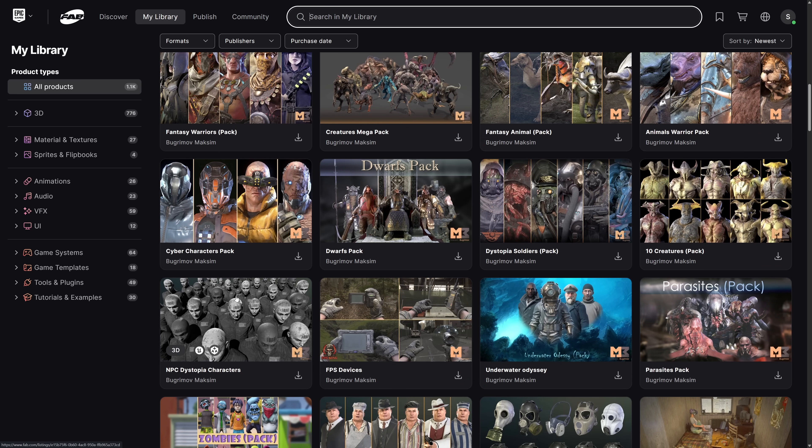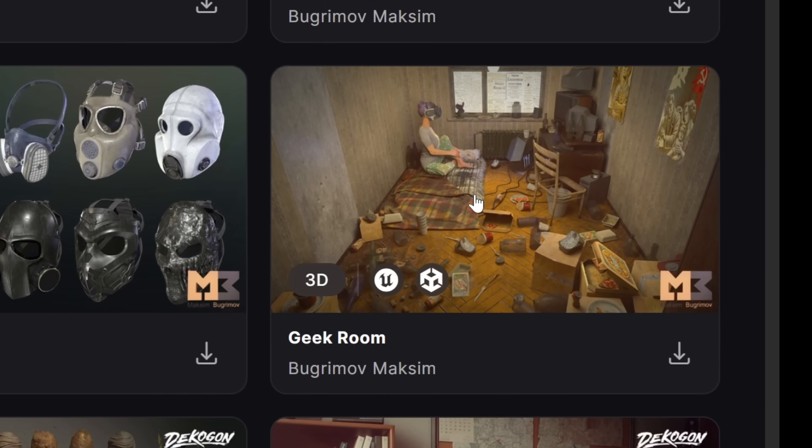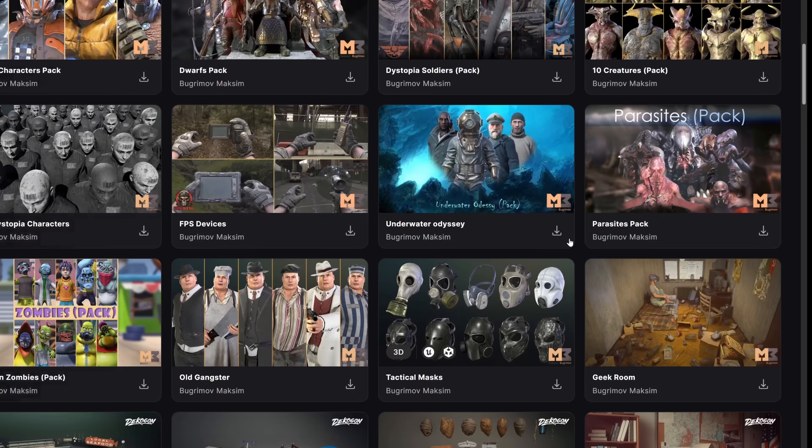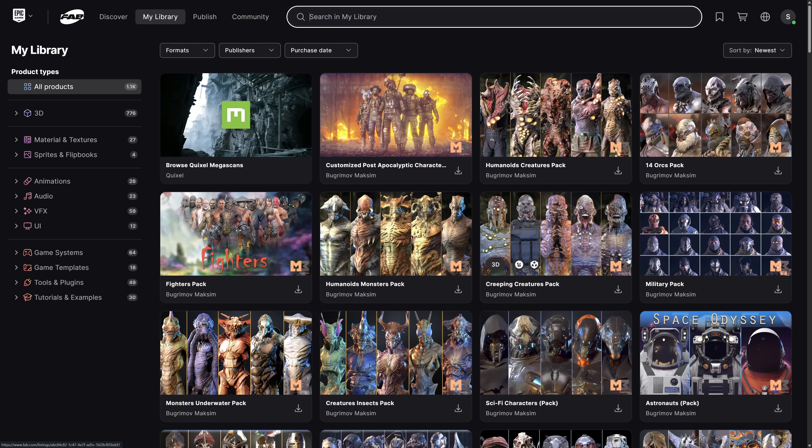Which also makes this much more appealing to a wide variety of people. Everything here is character packs, except for — for some reason — Geek Room. I don't know why there's one asset in there called Geek Room, but yeah, there is. So here's what you're getting in the actual bundle.